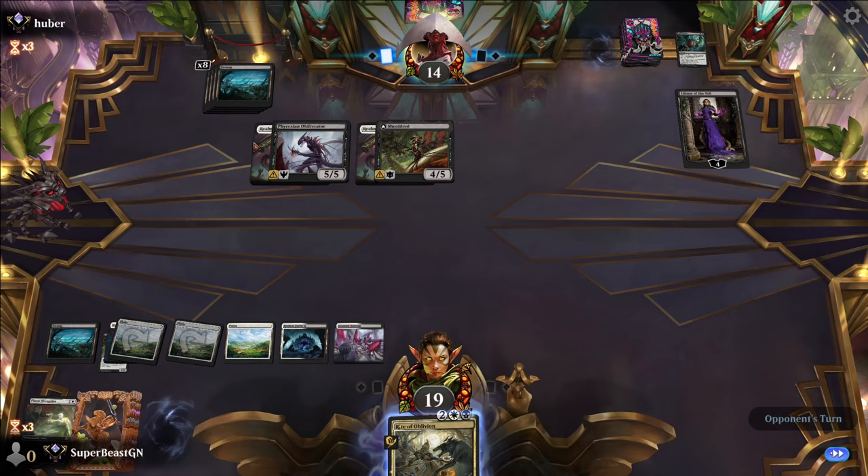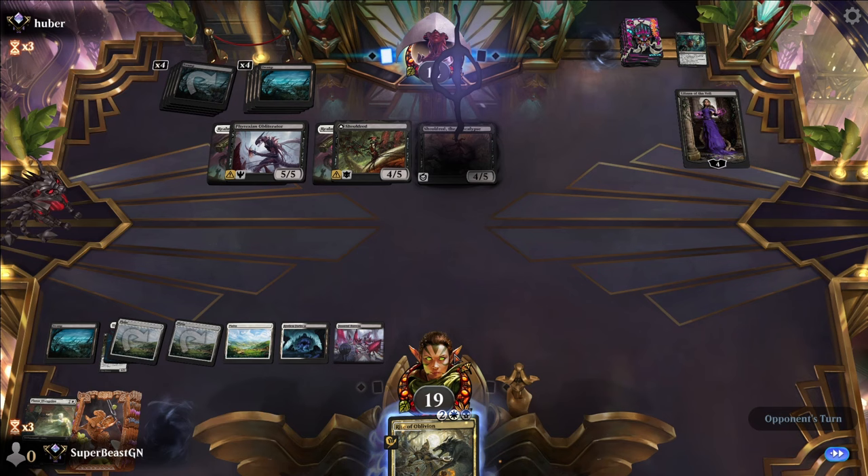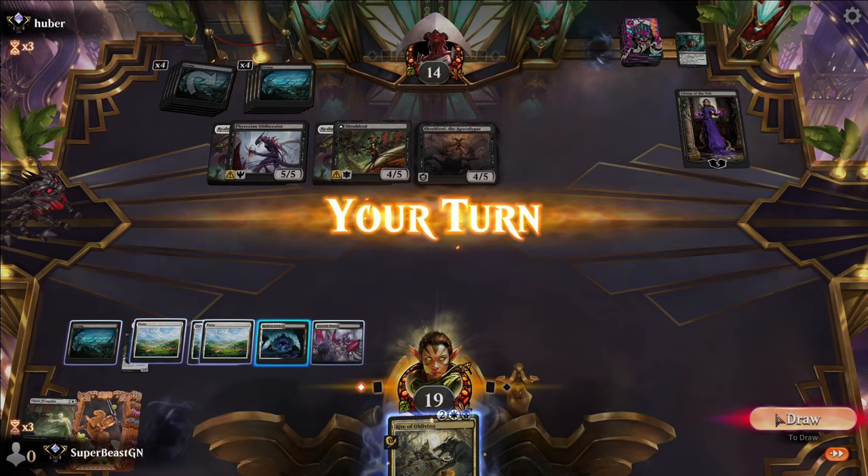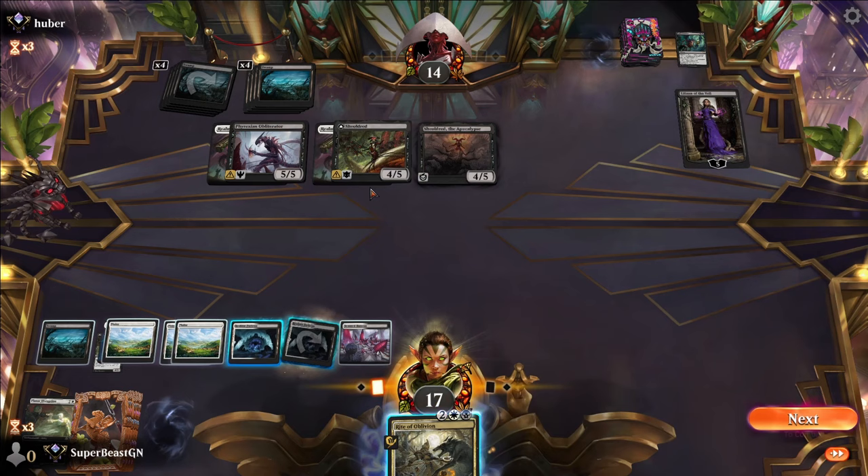I just completely messed up using the Planar Disruption instead of the right card. Oh my god, that's disgusting — we need to get rid of that. Sacrifice a non-land permanent. Well, I don't have a non-land permanent.